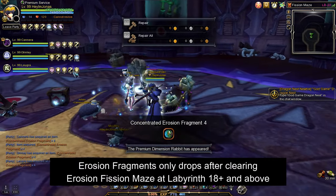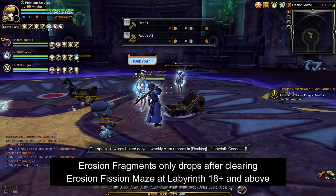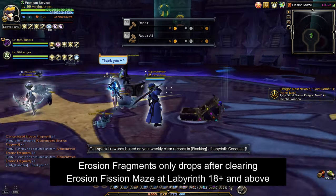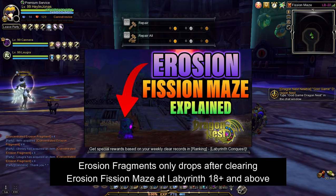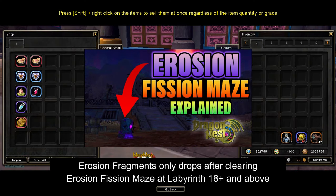Erosion Fragments are obtained from the Reward Chest after clearing Erosion Fission Maze at Floor Labyrinth 18 and above. If you're new to Dragon Nest, I highly suggest watching my introductory video about Erosion Fission Maze to give you an idea on how to do it. I will leave the link in the video description below.